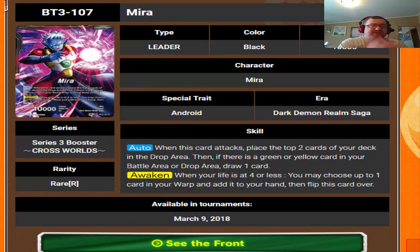First off we have Mira as a leader, and he happens to be an android — Cell package anyone? What he does is he has an auto: when this card attacks, place the top two cards of your deck in the drop area. Then if a green or yellow card is in your drop area, draw one card. I had a view for a green-yellow deck before this card came out. And then here's the standard awaken — for four of us, you choose one card from your warp and add it to your hand, which is a nice little change.